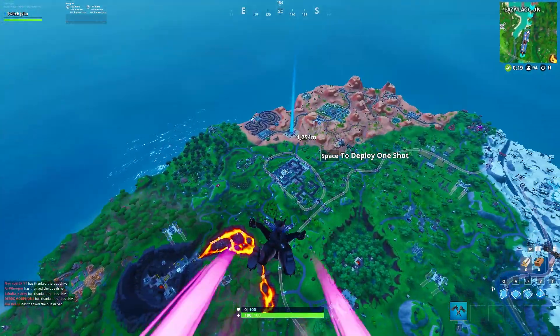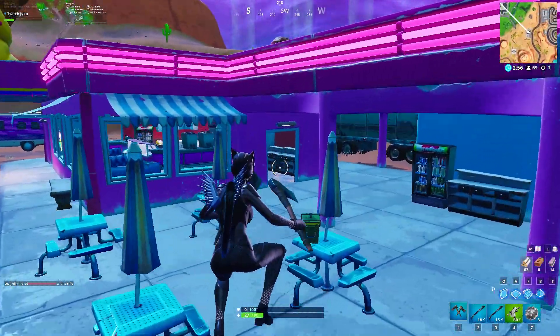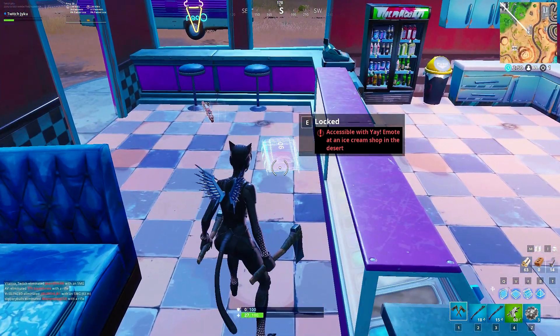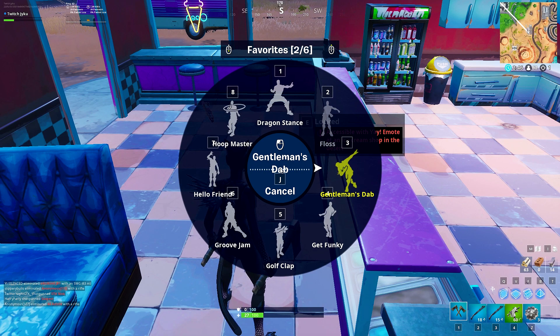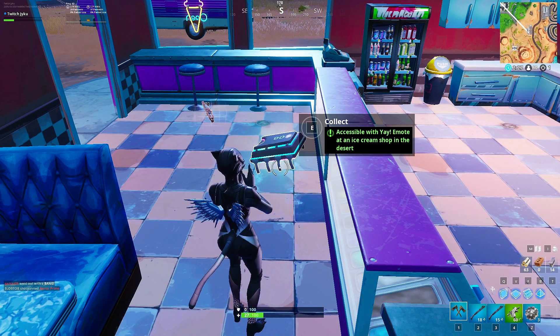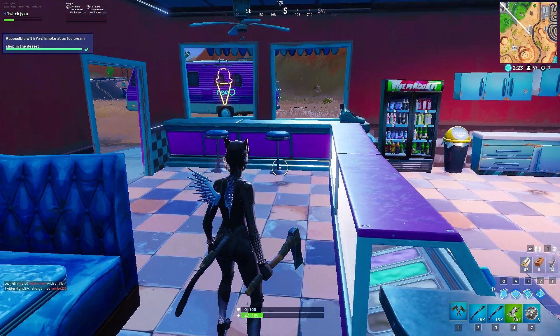This is the ice cream shop. Go ahead and land there. Once we are at the front of this ice cream shop, slowly walk in. You'll notice there is a counter — go to the front of the counter and you will notice there is a Fort Byte right in front of it. It is transparent; you cannot collect it just yet. Bring up your emotes list, search for the yay emote, and use it. Once your emote has finished, you will notice that the Fort Byte is now able to be collected. Go up to it, press collect, and there you have it — you've completed the challenge.